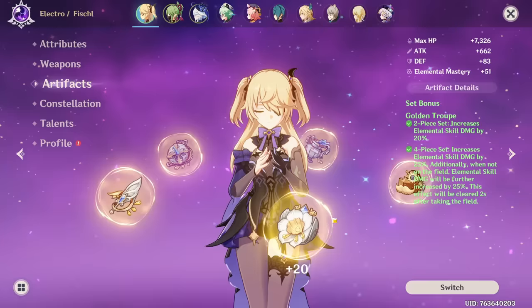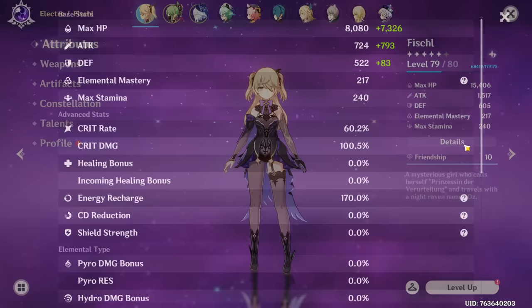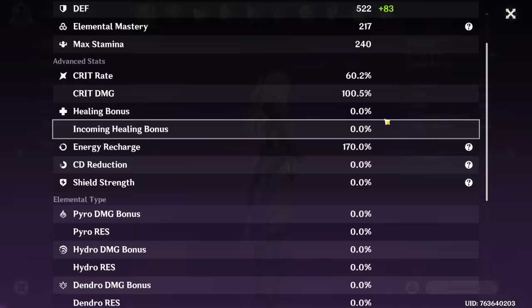Let's look at what her stats are looking like now. She has a lot of crit rate and crit damage - not bad. We definitely improved because I think we had 70% crit damage or something before. Energy recharge - a lot. Wait, this is not bad at all.